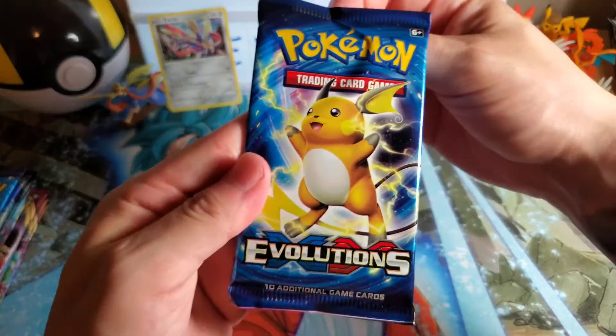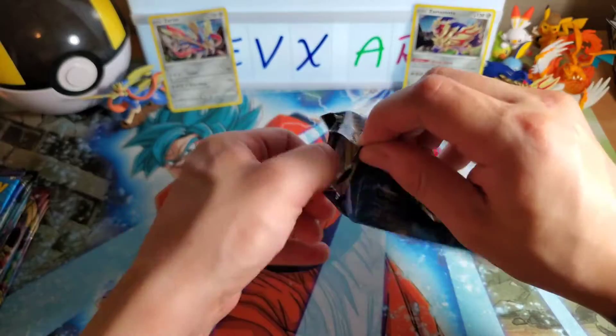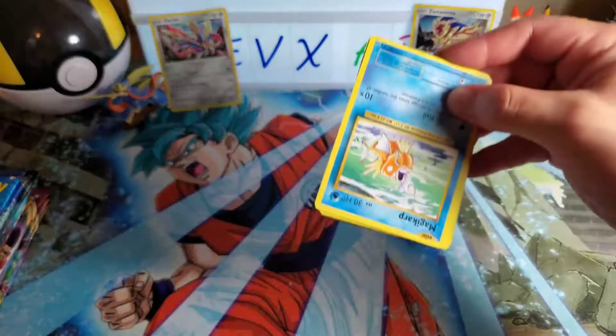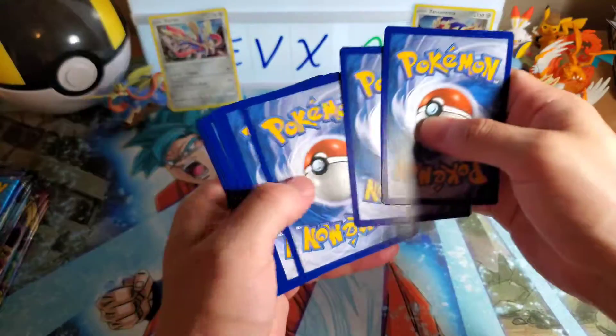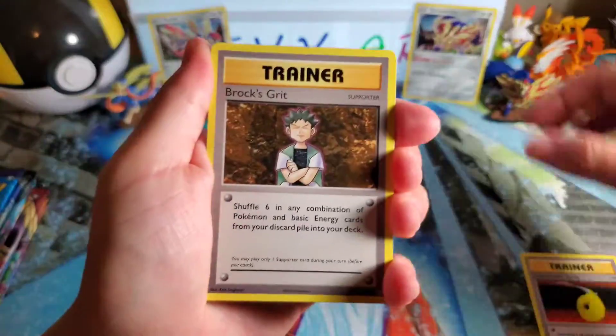So let's just go straight into opening these packs. I'm kind of skeptical whether I should open Evolutions or not, but I'm already doing it — so whatever, I guess we'll just do it. I know the one card in here is also a Charizard. It's going to be the Mega Charizard — I think Mega Charizard is in this set. No energy on the bottom.